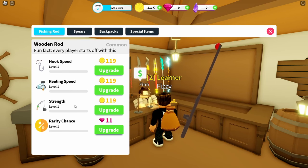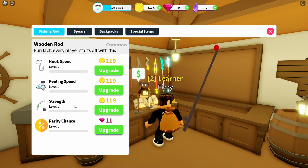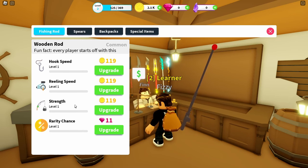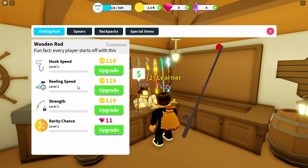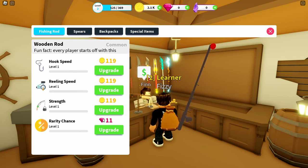Strength is how much the marker goes back and forth on your reel - the more strength you have, the less it will go back and forth. If you make it go outside the green area, you will lose the fish. Legendary or mythical fish will move that bar back and forth a lot faster. Rarity chance is good, but you need gems for those, and you can get gems by completing quests.